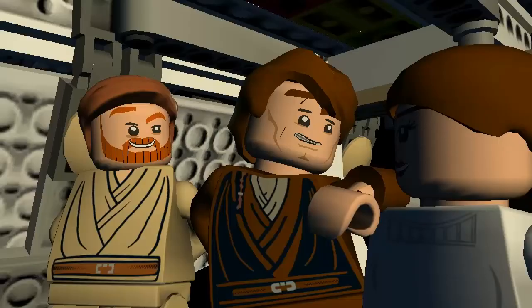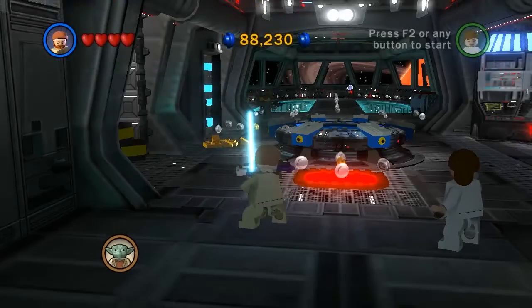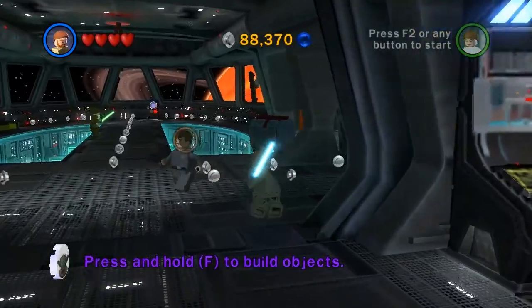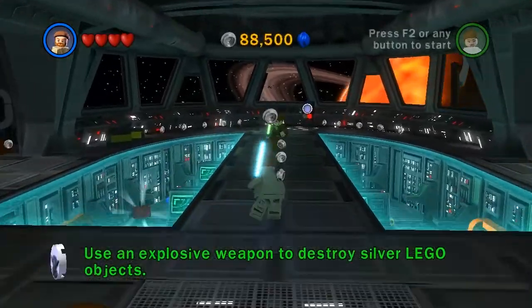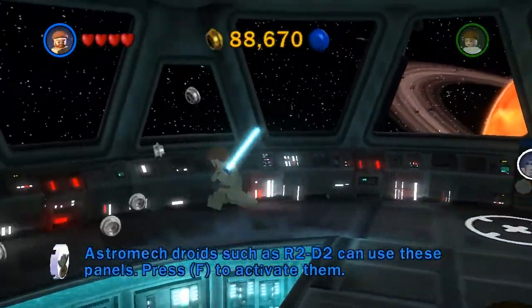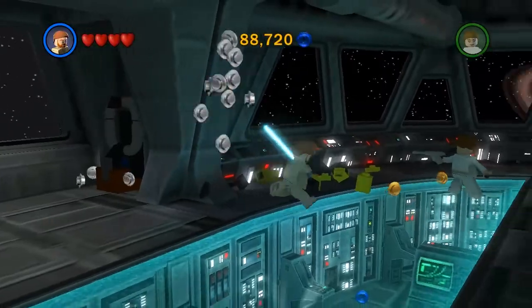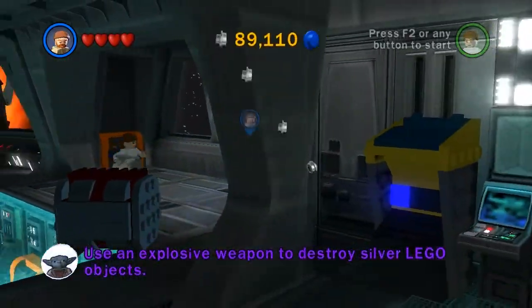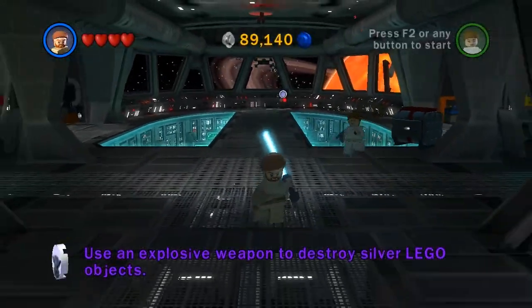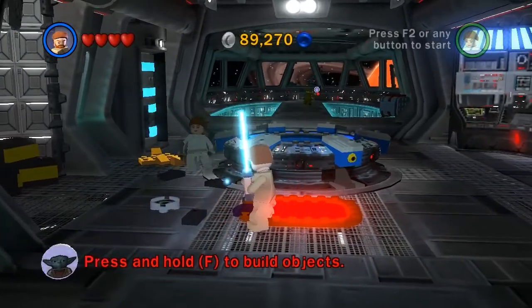So what we will be doing is I will be doing every episode from here on out. I'll be doing the first episode of every campaign in order. I will be turning on some cheats — I won't be turning all of them on. I'll be having stud magnet in order to help me get certain things. Once you get two out of three, you can go down to the lower levels.